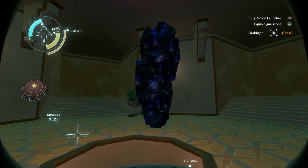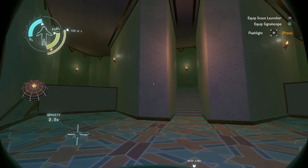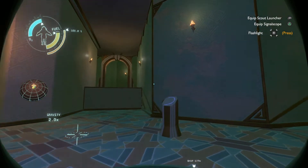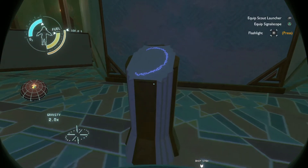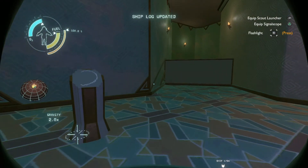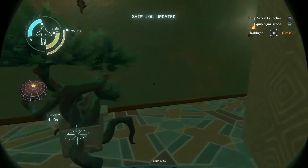Makes me kinda nervous. Always makes me think of the weeping angels when you encounter things that move when you're not looking. Quantum object — observing an image of a quantum object. These are the same. Like weeping angels! Observing an image of a weeping angel is the same as the real thing.